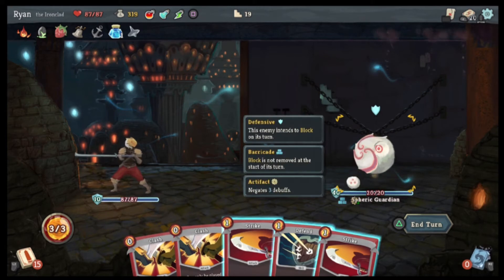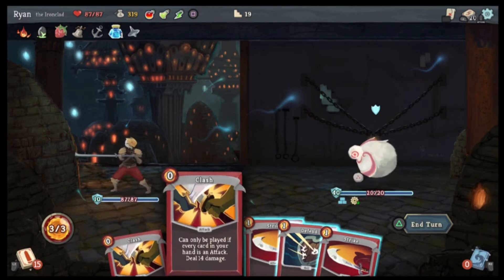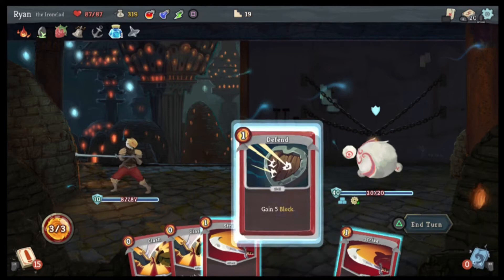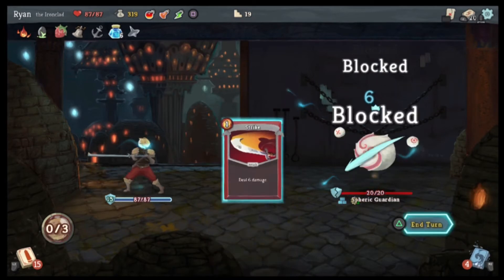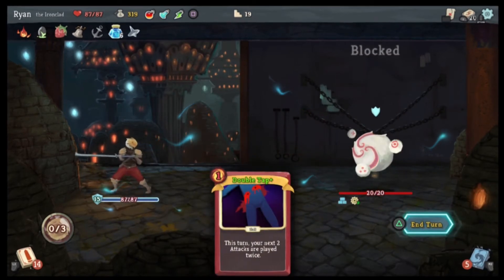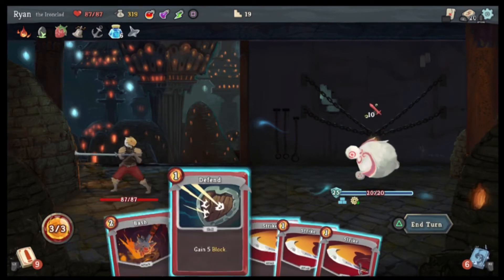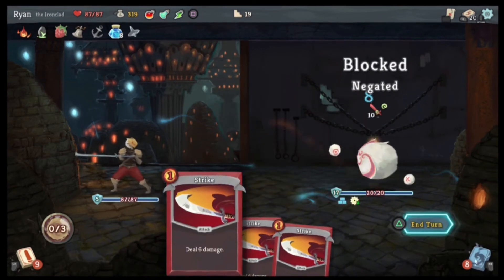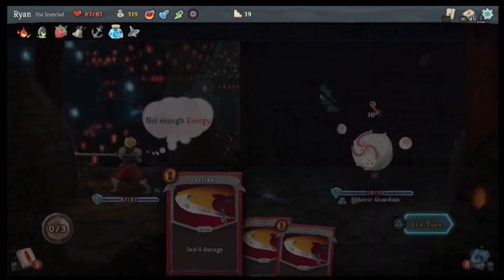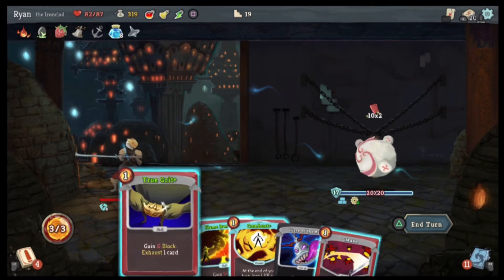Can I see what he has? Intends to block — block is not removed at the start of its turn, negates three debuffs. Clash, Clash — well, I can hit everything. And end the turn. I don't think it really matters what I do, but I don't have enough energy. Well, I got rid of one of his debuffs.